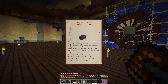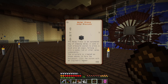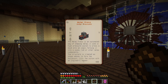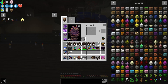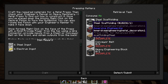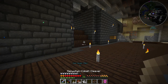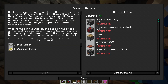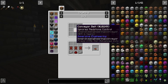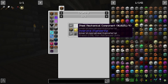The metal press will basically let us make plates, rods, and wires. I think I'll make three of these right now because they don't seem that hard to make. Let me make sure I'm not over- or underestimating my materials. It's kind of just a bunch of steel — heavy machinery, electrum plate. I need a little bit of electrum, but I might have a tiny bit in here. I need three of these. Make like 16 plates right now, I probably need more.